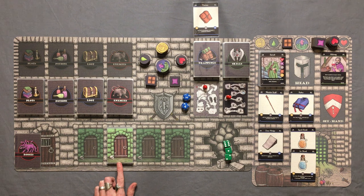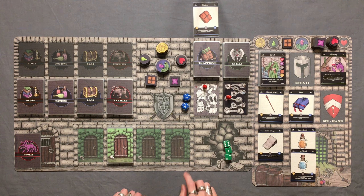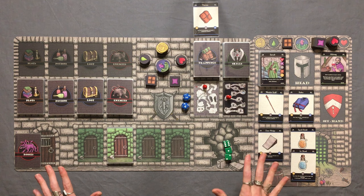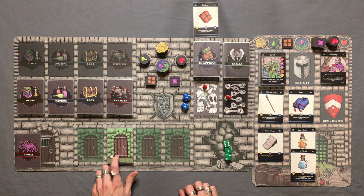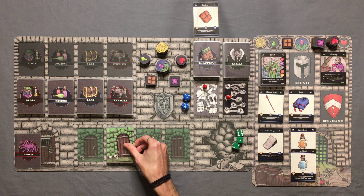I'm also using Dungeon Deck number one for this playthrough. I will be coming back to Dungeon Deck number two, The Howling Abyss — that deck is amazing and I like how it adds more playability for the morality tracker. But for this one I just want to bring it back down to base. We're at level one on the dungeon map, zero on the morality tracker, all set up and ready to go. Let's head into the dungeon.